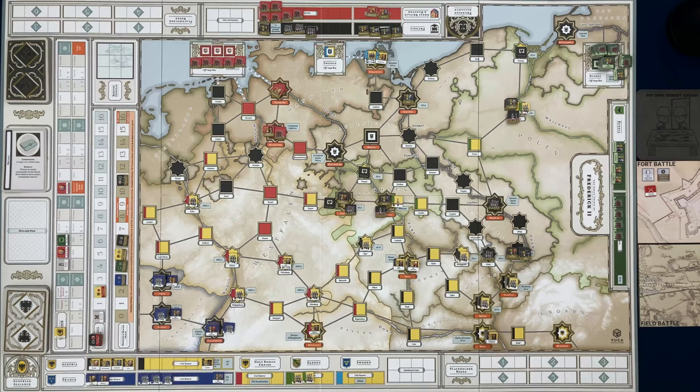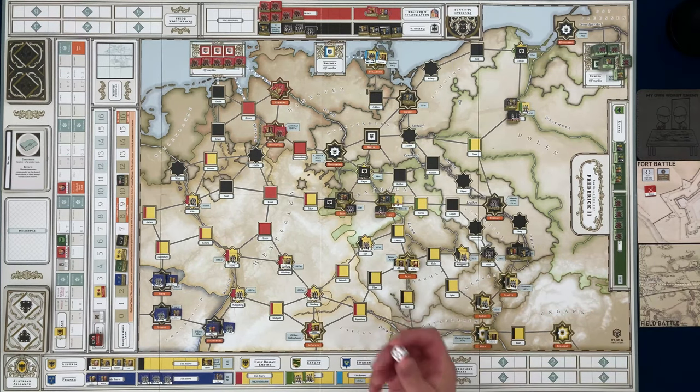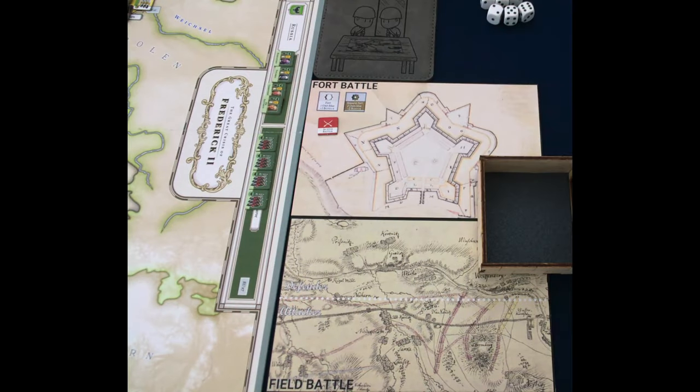The first thing that happens is they roll a d6 to see how many action points they get. Unlike the Prussians, they do not get to add plus two — it's just simply what they roll. They may also have a card in hand that might let them add more points. We roll the d6 and they get two.